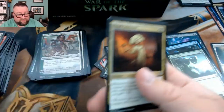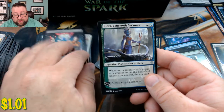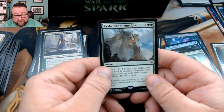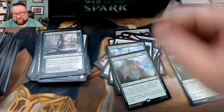We got a Cruel Celebrant, Bond of Revival, Kiora Behemoth Beckoner, and then we got Awakening of Vitu-Ghazi. I had this used on me — let me tell you, this is not fun.